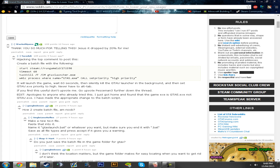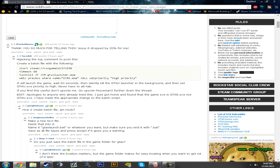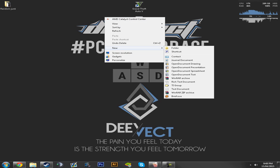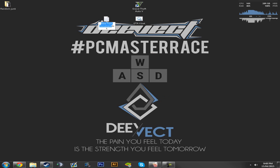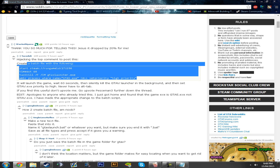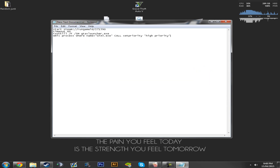Here is a batch file that will automatically close the launcher for you after 60 seconds of launching the game. So let's show you how to do that — go to New Text Document, open it up, copy this text, throw it in there, and save it.